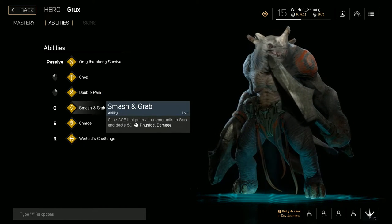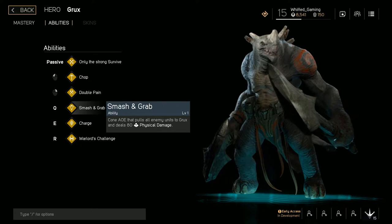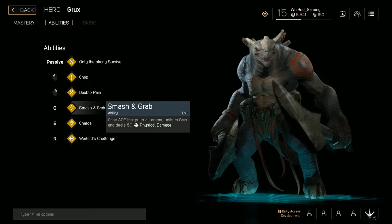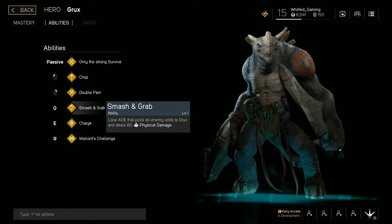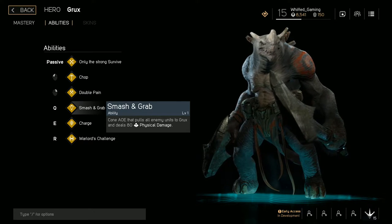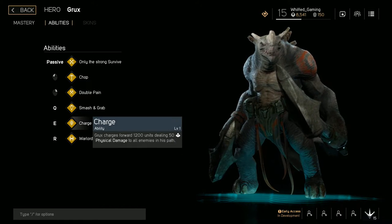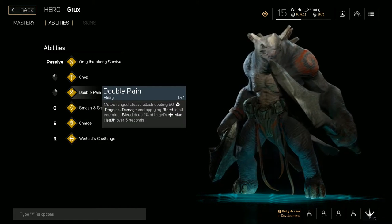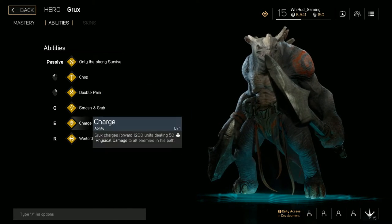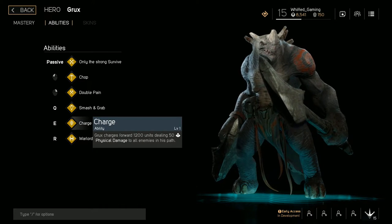Smash and Grab is a really good ability — it's a cone AOE which pulls every single unit in that cone to Grux in a little pile, and it also does 80 physical damage.